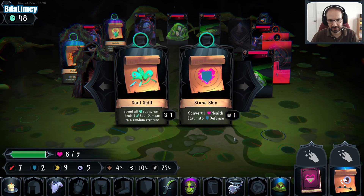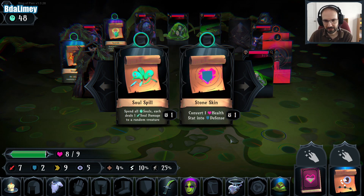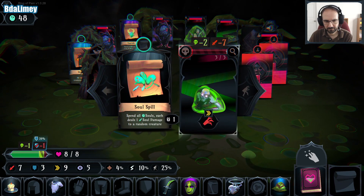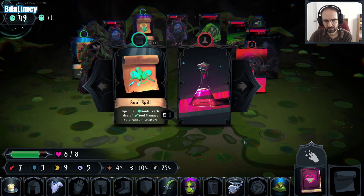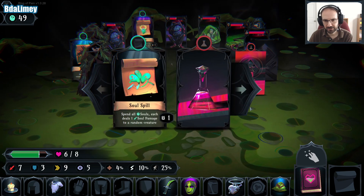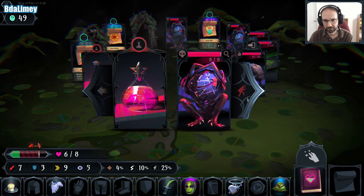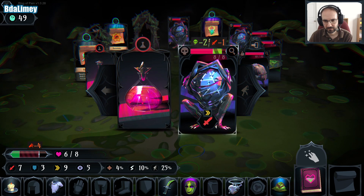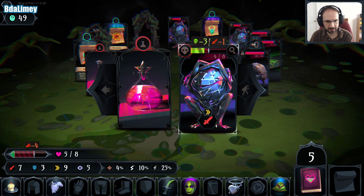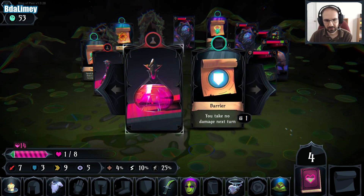Convert one health stat into defence. I'm low on health and defence, but that may well be worth it, so let's take that and use it. I'm just going to heal for seven, which is more than I need. Let's go try and get — oh no, this guy's in the way. Let's do that and heal. If I hit him again I'll kill him. He's still running away. We'll heal here.